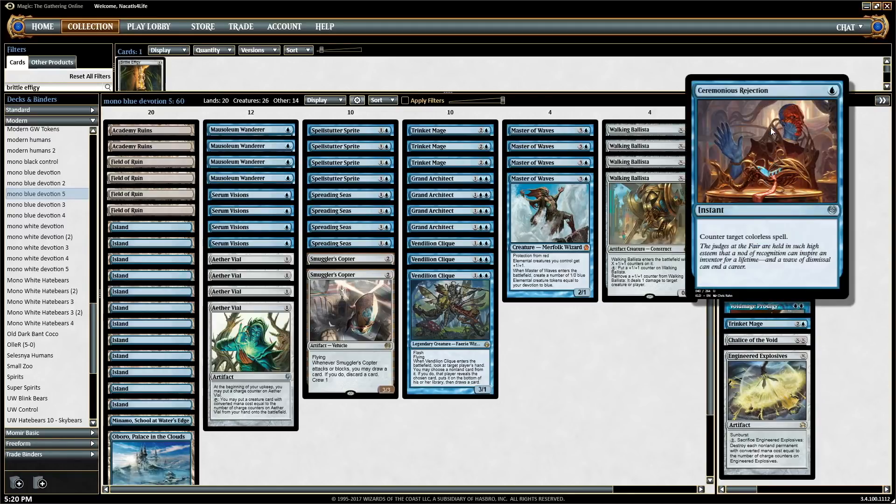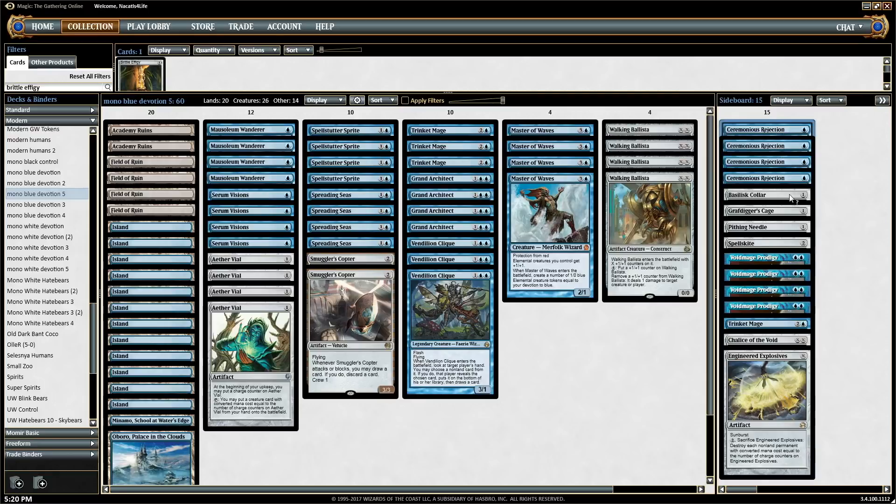The sideboard has four Ceremonious Rejection, which is really good against Tron decks and Affinity decks. It's kind of hit or miss against Eldrazi depending on whether they have Cavern of Souls, but it can still counter All is Dust, which is one of their best cards in the matchup. We also have eight ways to deal with Cavern of Souls main deck, so even if they draw a Cavern, there's a good chance it only lasts one turn before we deal with it — then Ceremonious Rejection can start countering Thought-Knot Seers and Reality Smashers again.